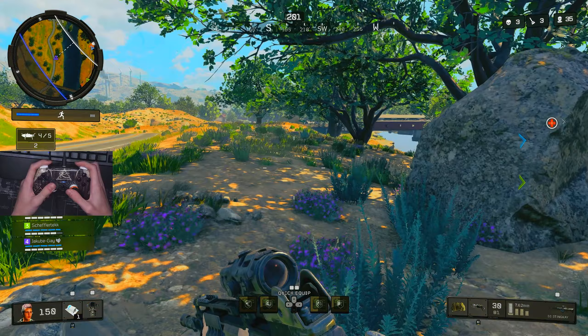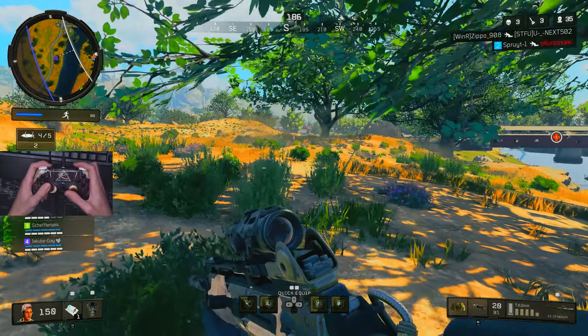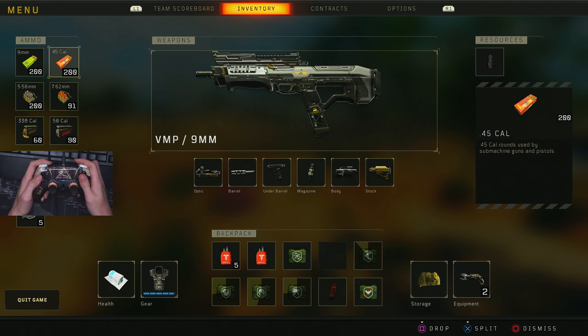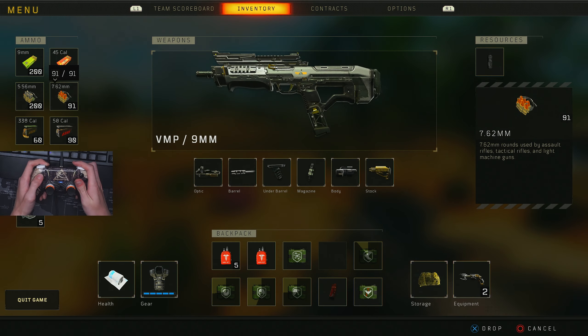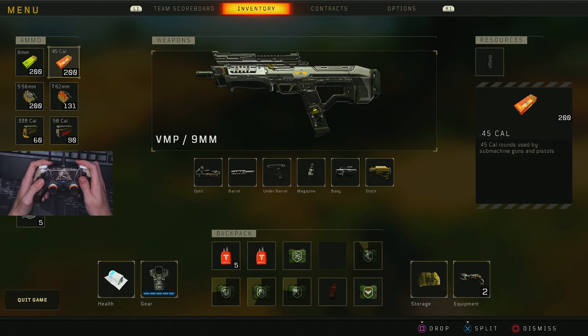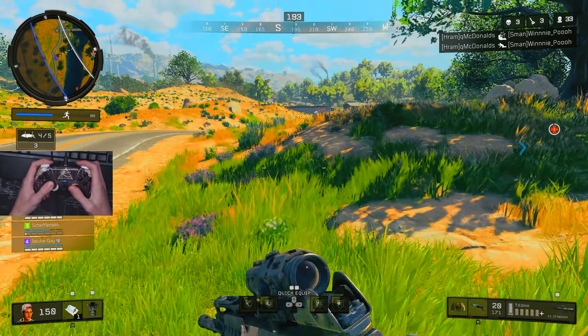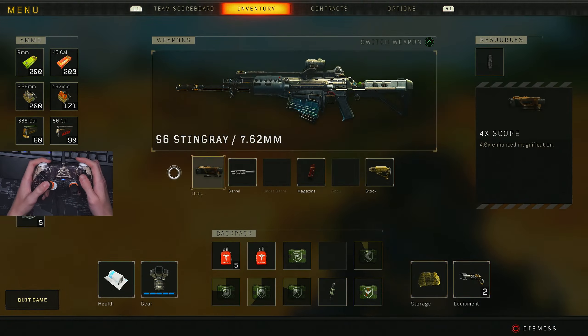Now if you wanted to use a different magazine for this — I use a fast mag — you actually get a bit less ammo. Whenever you use a fast mag on this you won't get as much ammo as you can see. It will still be a lot, but it won't be as much as if you use a hybrid or an extended mag.